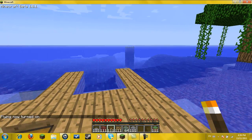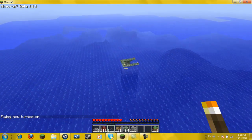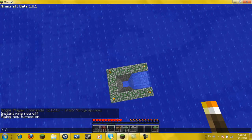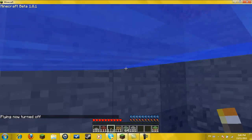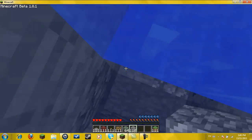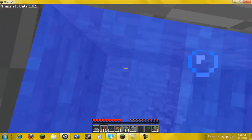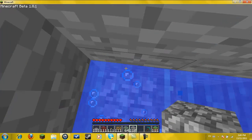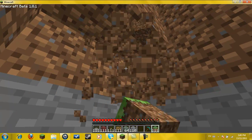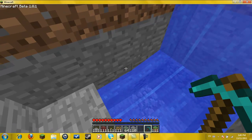So what we're gonna do is we're actually gonna get started on the actual temple sort of thing. Now that we're here, this hallway is going to be very dark. We need to create something so that they can put their boats on the wall — I don't want jamming up here.